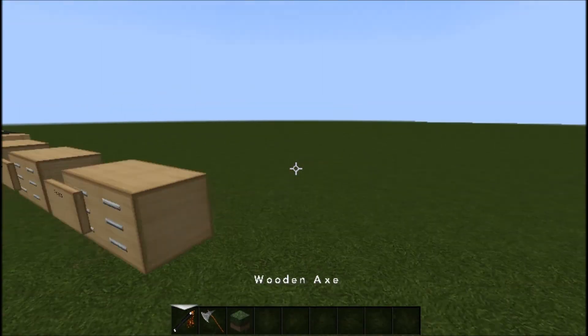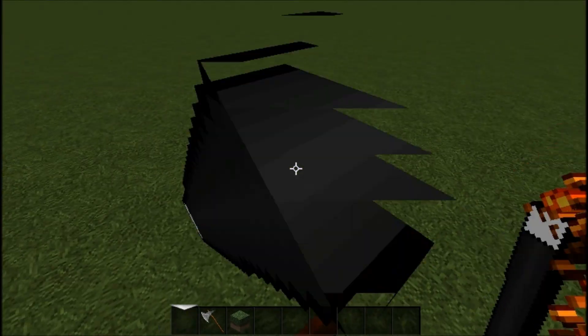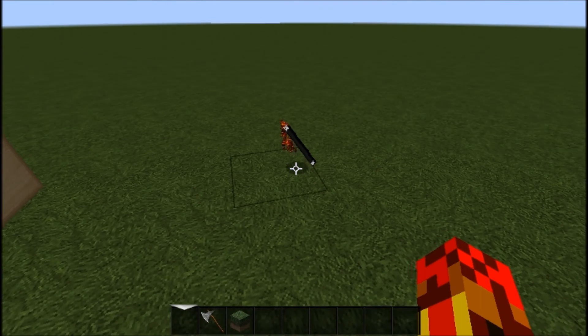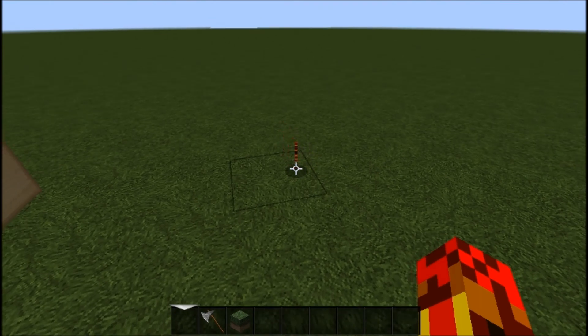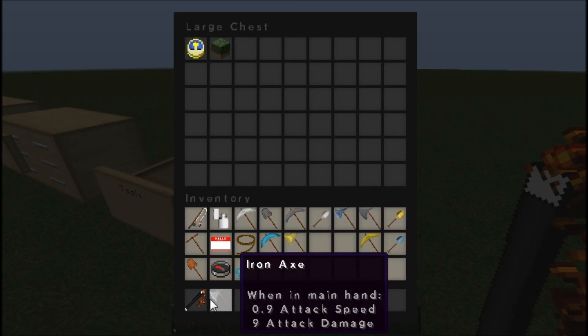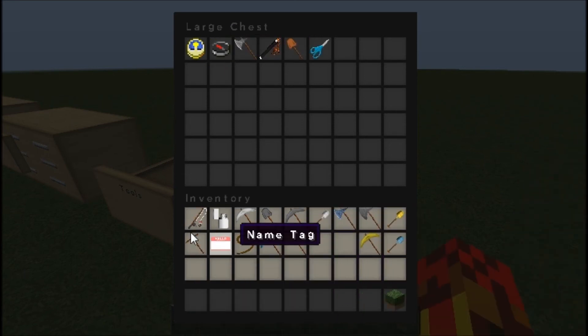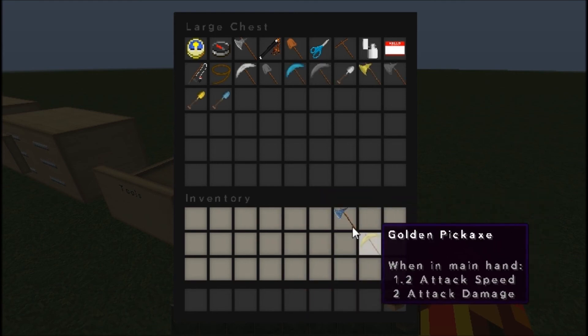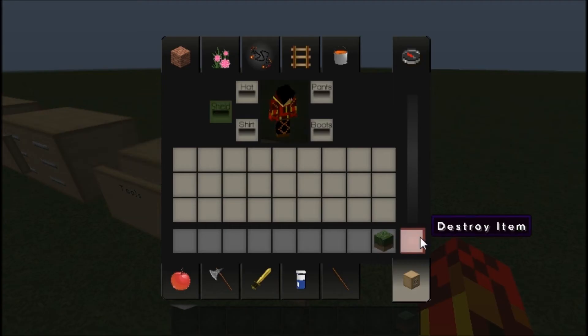Why is this a wooden axe? That's supposed to be a magic wand. I'm done — I'm not even gonna — nope. I'm throwing all of you back in here. Not you, you dipshit. I'm throwing all of you back in here because you all made my brain hurt and I do not appreciate that.